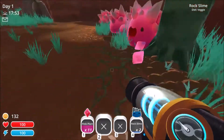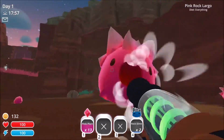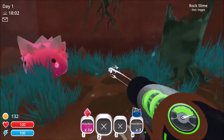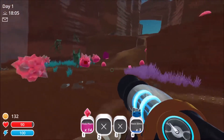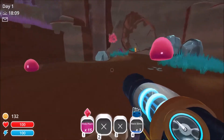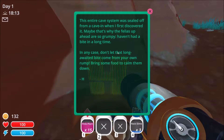Here's some rock slimes. Ouch! Easy there tough guy — trying to hurt me. What's this? This entire cave system was sealed off from a cave-in when I first discovered it. Maybe that's why the fellas up ahead are so grumpy — haven't had a bite in a long time. Don't let that long-awaited bite come from your own rump. Bring some food to calm them down.